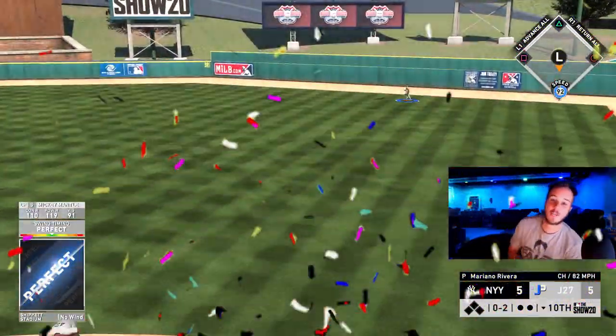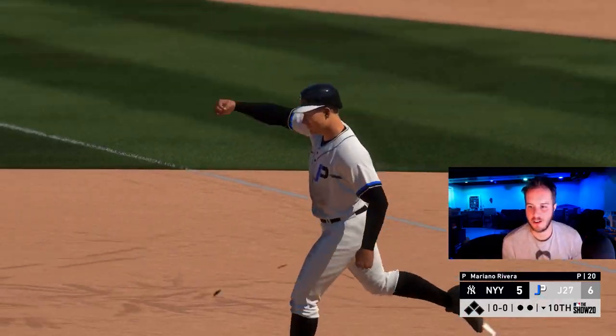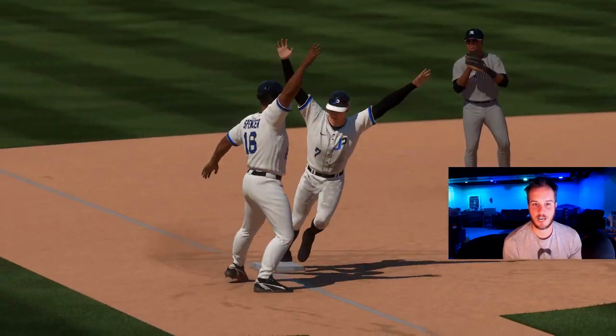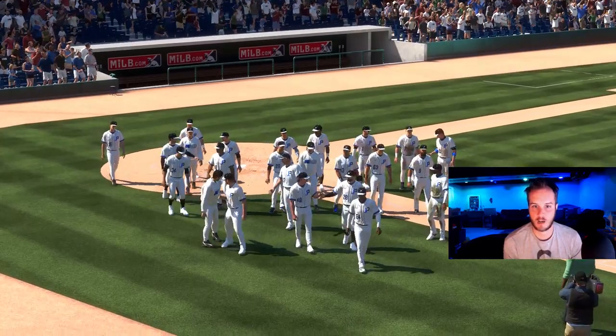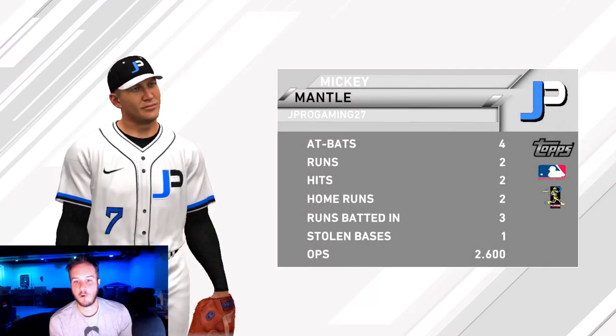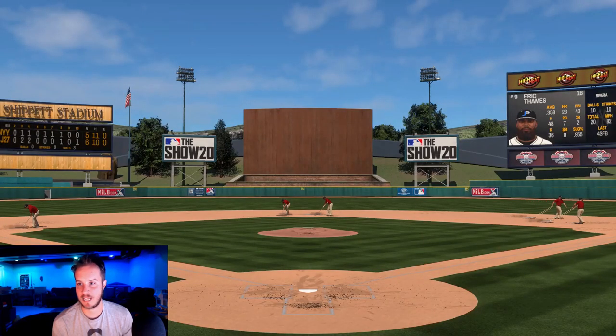That's going to be a walk-off. Perfect swing for Mickey Mantle. Let's go. Great ball game. That was a good ball game. Well pitched. We both hit the ball pretty well. Good time for a walk-off. Huge win right there. Mickey Mantle should be the player of the game with that walk-off — he is. There it is, the home run again. He was two for four, had three RBIs, a stolen base, two home runs.